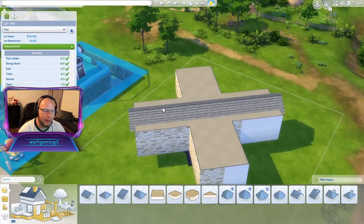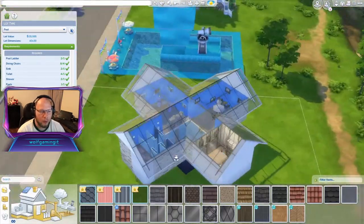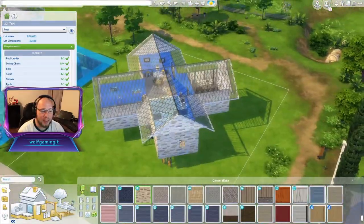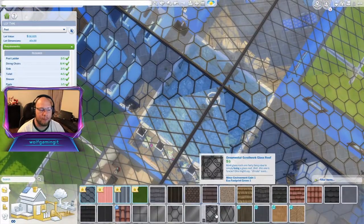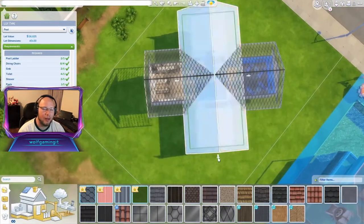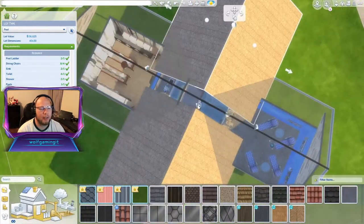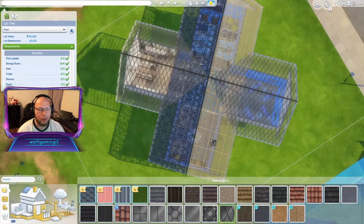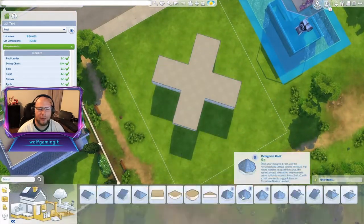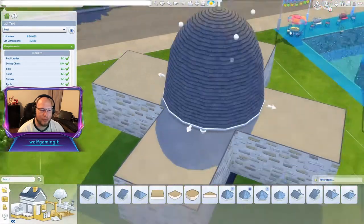It took me a few tries to get the roof the way that I really liked it, and I usually don't mess with roofs a whole lot. So I'm playing with a bunch of different options on the style of roof and the tile on the roof. I kind of really liked the idea of glass, however it just wasn't quite working right. So we reorder, reorganize, change things around trying to figure out the best way to really capture this pool.